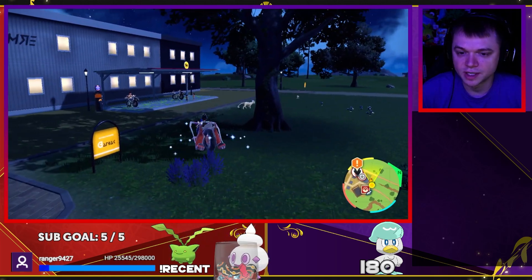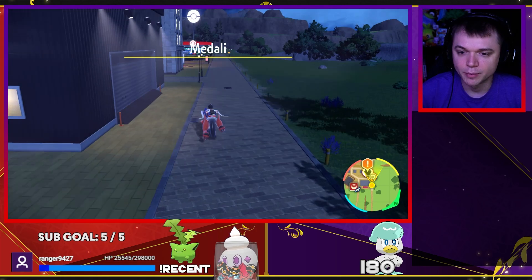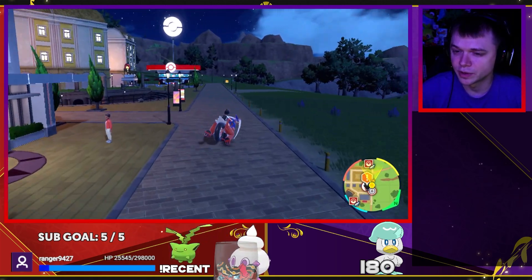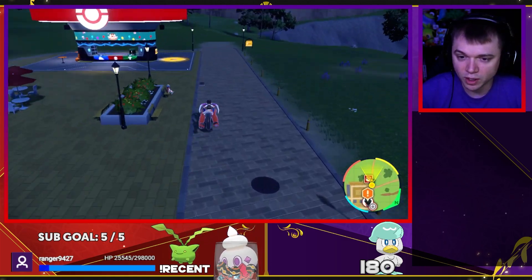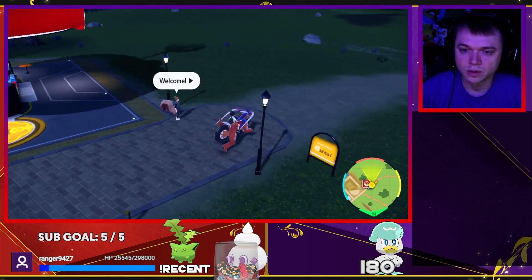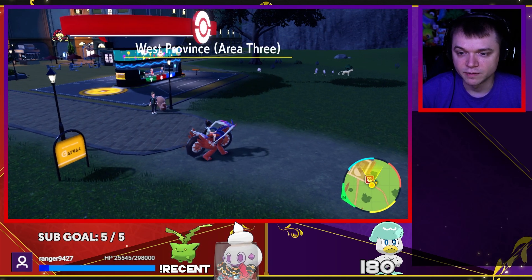There are two important things to know. For Masuda Method, if you're doing full odds it's one in 683 or 684. If you have the Shiny Charm, the odds are one in 512. So it's either one in 683 or one in 512 depending on whether you have the charm or not.